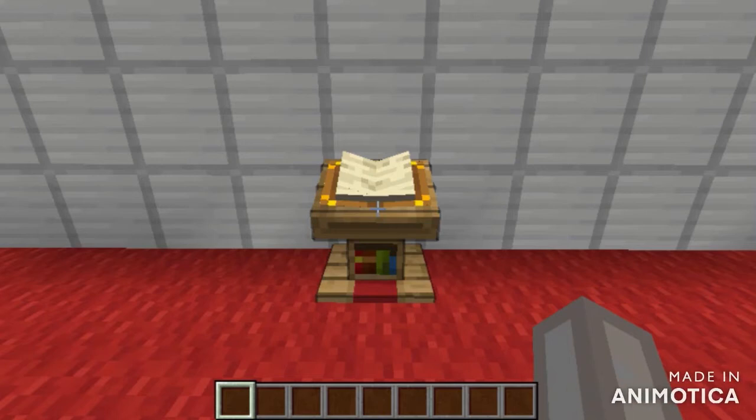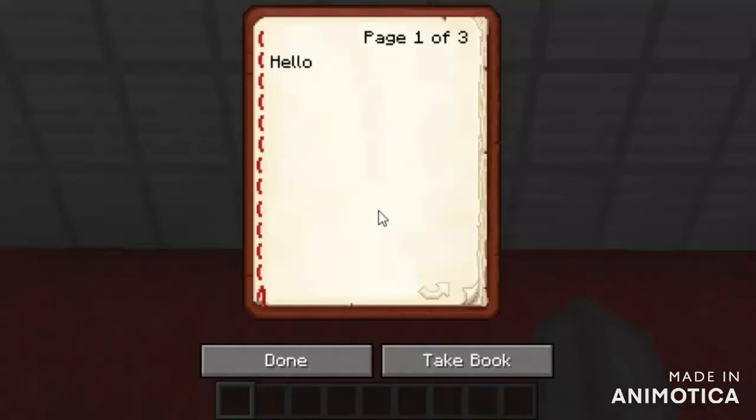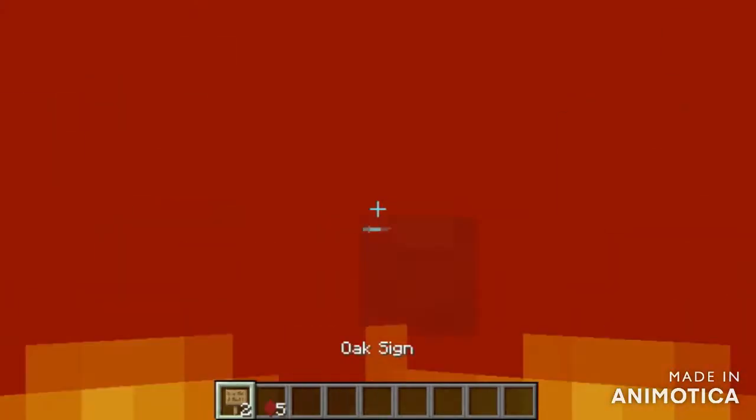Hello everyone and welcome back to my channel. Today I will show you how to build a lectern trap for your friends. So you see, this is the lectern trap. And when they open the book and flick to the last page, they die like this and fall into lava.